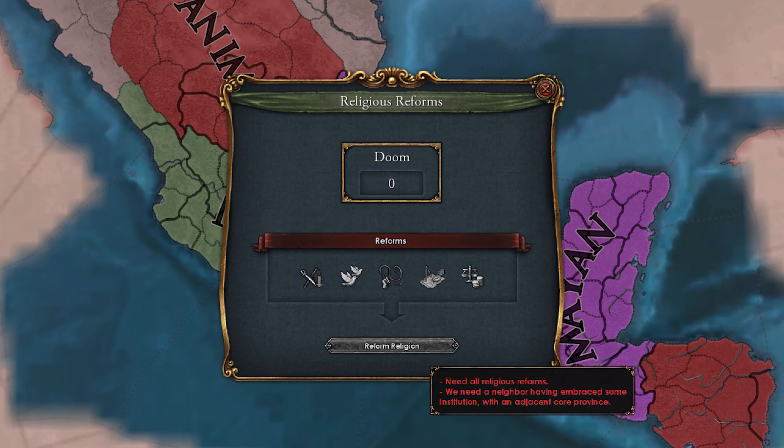Finally there's another mechanic: the reform religion button after we have passed all five reforms. For this we need to have our core province next to a core province of another nation who has embraced any institution — which will be one of the European colonizers. Once we reform religion we can get institutions, we can get cheaper tech, and we can finally make boats. So reforming religion is the key to long-term gameplay, but it's very dependent on where and when the Europeans show up.